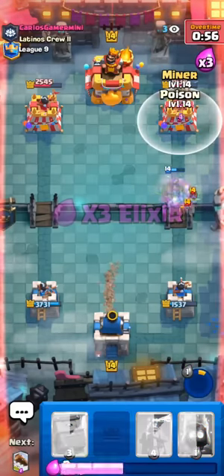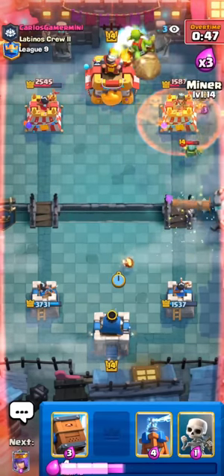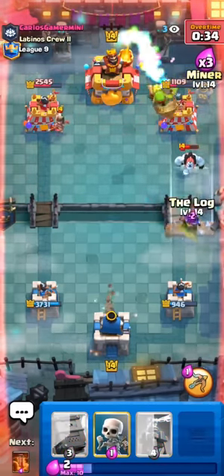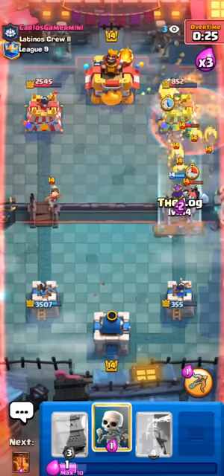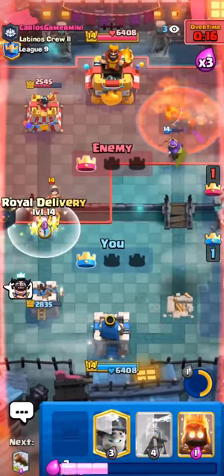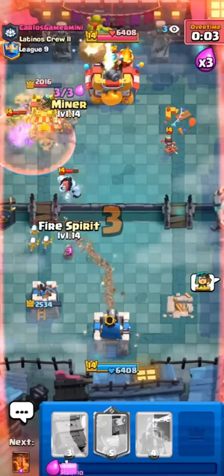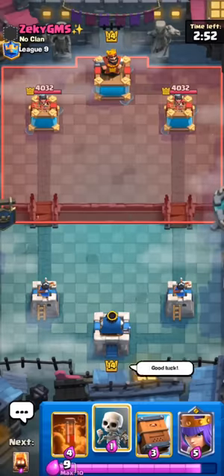Next match — we're up against a hog rider mini pekka guy. We need to get some damage fast; he's rocket cycling us already. I'm gonna go minor plus poison — our queen is giving us the fast cycle. He does kind of catch it, he's gonna rocket us. I don't know if we can actually win this match. Another minor plus poison trying to catch bats. He caught our minor — wait, I'm gonna try to pull his mini pekka back with our minor. Queen — what? Another minor coming in and we won!